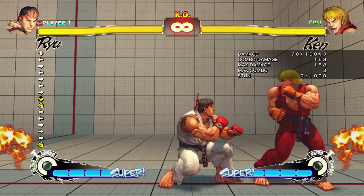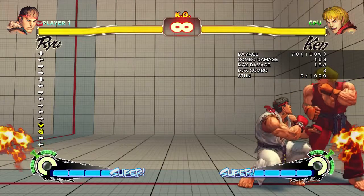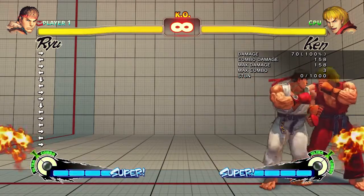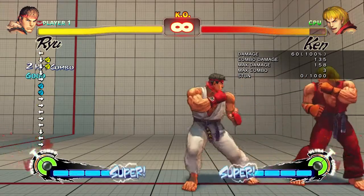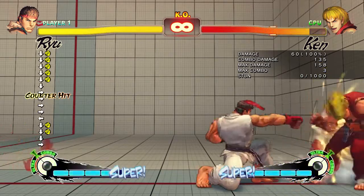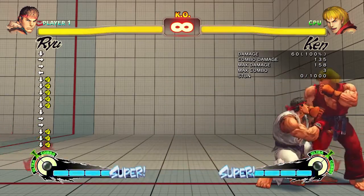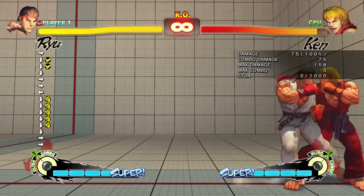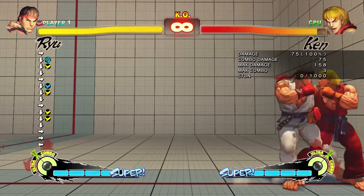The downsides of medium attacks are that they are slower and harder to combo. You can combo them — like two medium punches — but a newer player might find that hard to do. Medium kicks typically don't combo twice; you'd have to go like a medium kick to a light punch.